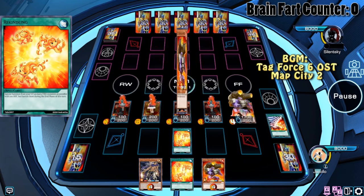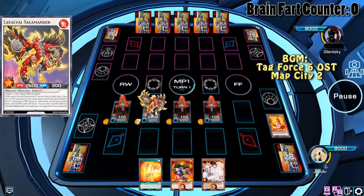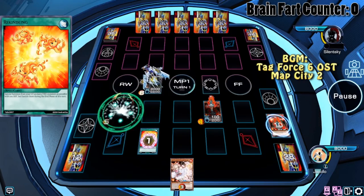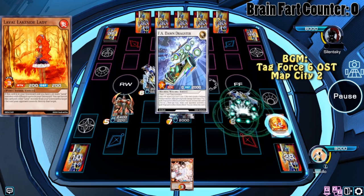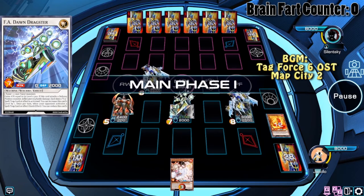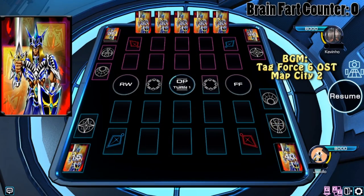I kind of screwed this up by only getting one Famicom too. Salamandra activates, allowing us to do some other things, draw cards, Rekindling again. We summon back the Salamandra so we can Synchro summon into a Crystal Wing, ending with Ash, Double Crystal Wing, Slasher, and F.A. Dawn Dragster — and the opponent scoops.